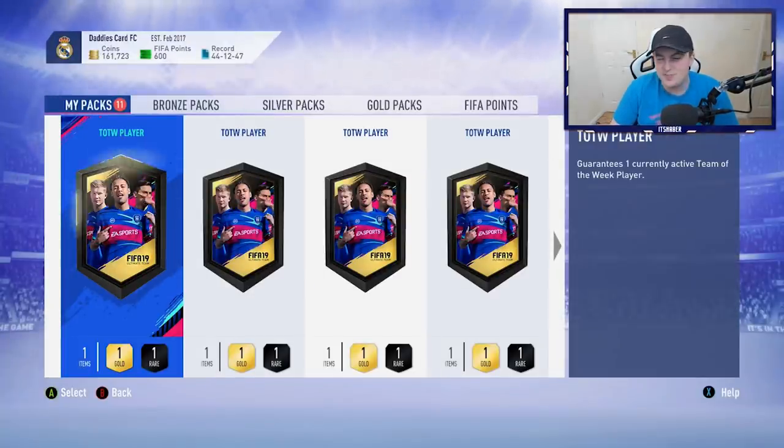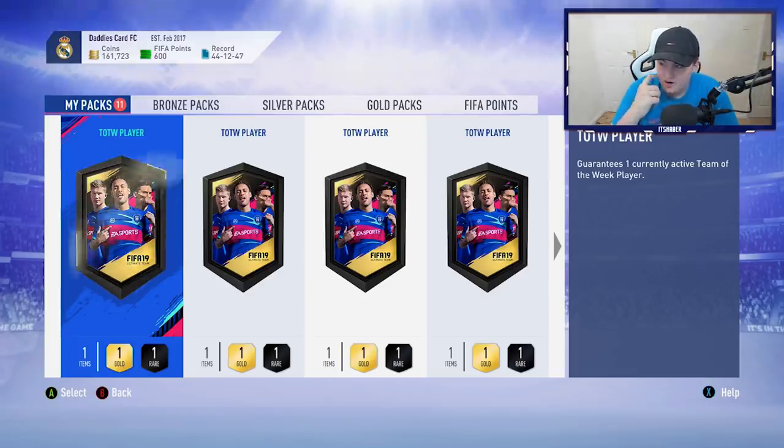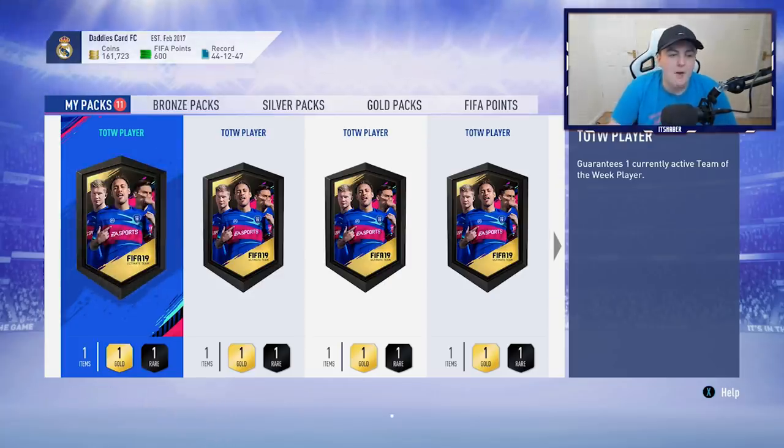The ones we'd like to get would be Modric, Cavani, Mbappe, Sommer, Lopez, Callejon, Cagliari, Goretzka, Koscielny, or possibly Arias. Apart from that I don't care about any of the others — they're the ones I want mainly for SBCs. On the PlayStation account pretty much the same thing, but let's see if we can get any of those.